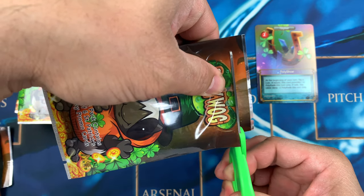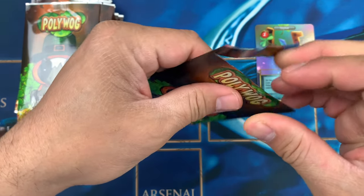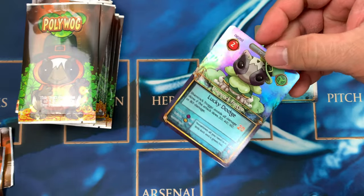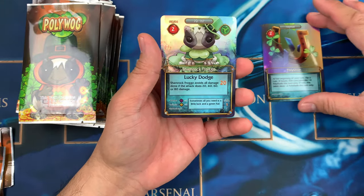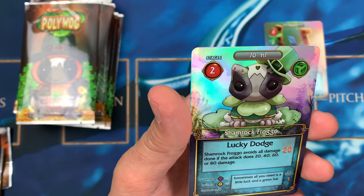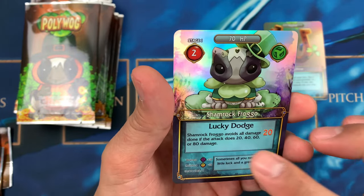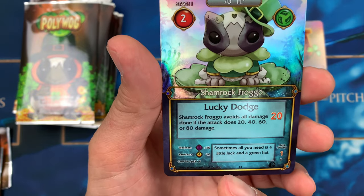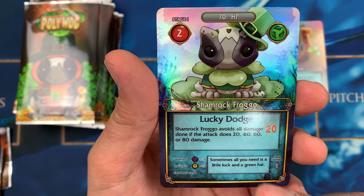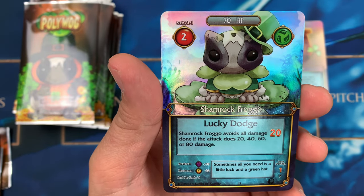Now let's open the second one — I recommend cutting it with scissors, guys. Let's take a look. Yes! I hope I can complete this set. We have Shamrock Froggo — Lucky Dodge is the ability. Stage one. The cost to play... Shamrock Froggo's Lucky Dodge avoids all damage if the attack does 20, 40, 60, or 80 damage.